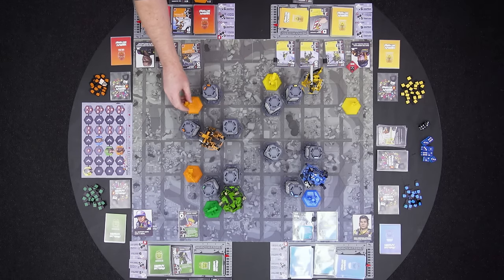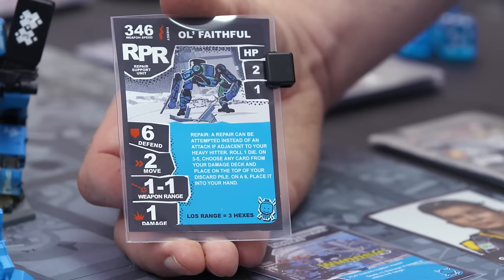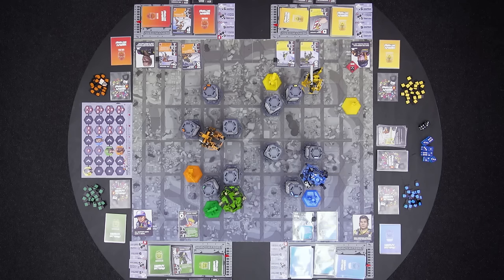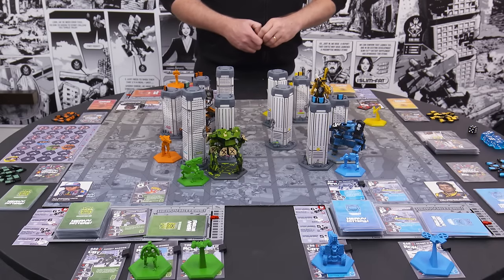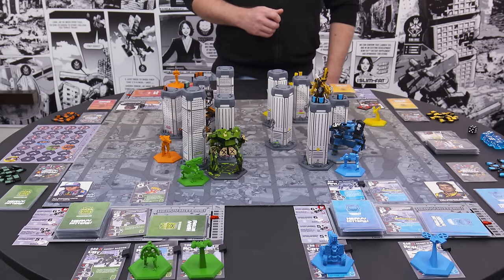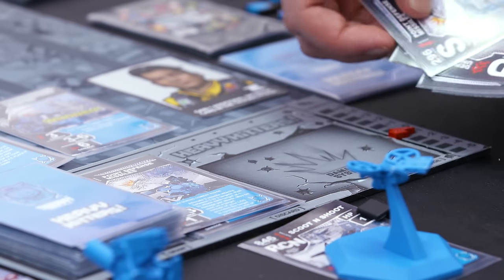Anytime a support unit is destroyed, it gets taken off the board and placed back into player supply. However, players can bring them back with a deploy card during the next deploy phase, so support units are constantly destroyed and brought back onto the board throughout the game. Next weapon is 346, Blue's repair unit. Repair units have a range of one, however they have a special ability where, rather than attack a unit, they can choose to try and repair their heavy hitter. The catch is they have to be in a hex adjacent to the heavy hitter to do it. So they roll one die — on a roll of one to two, nothing happens; a roll of three to five means they can take a card of their choice from the damage deck and put it into their discard pile; and a roll of six means they can take a card of their choice from the damage deck and put it straight into their hand. Blue's repair unit rolls a five, which means they can look through their damage pile, choose a card, and put it back into their discard pile.